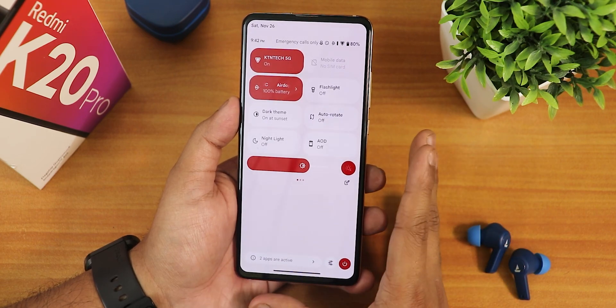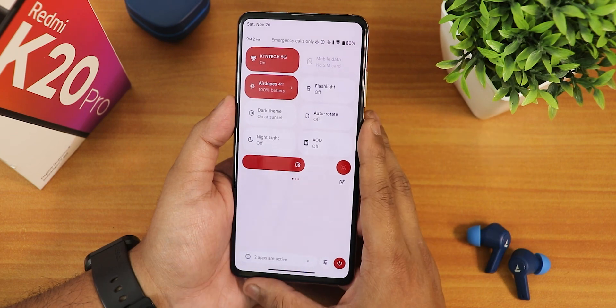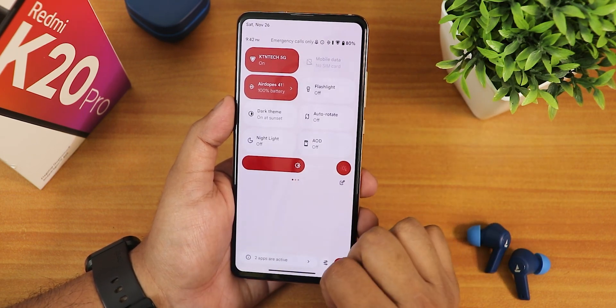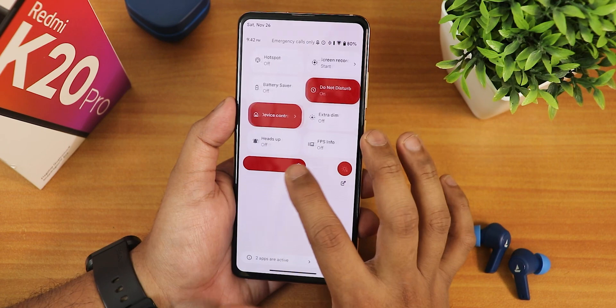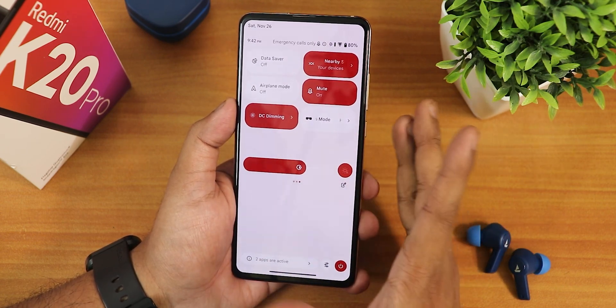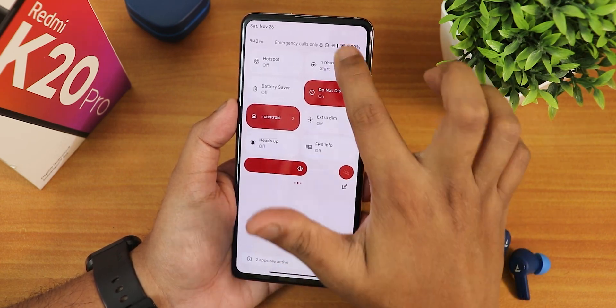In the light theme the quick settings panel stays white; in dark theme the entire quick settings and settings panel turns dark. We have the Always On Display toggle, DC dimming, high brightness mode, nearby share, sound toggle, data saver, and screen recording — you can record device audio and microphone audio simultaneously.